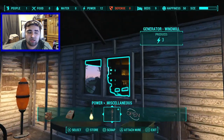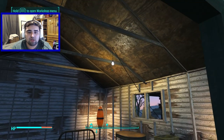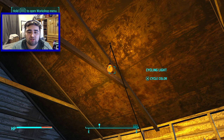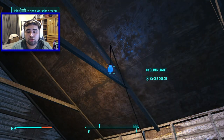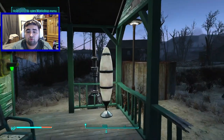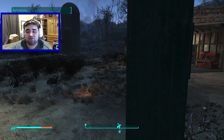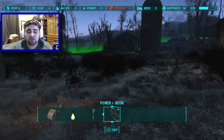We also have a cycling light. There is a glitch going around where you cannot use this cycling light — but mine actually works. As you can tell, you can cycle through whatever colors you want. I was reading on forums that this cycling light is glitched for some people, mostly on Xbox. But being able to change the color of the lights is absolutely amazing.